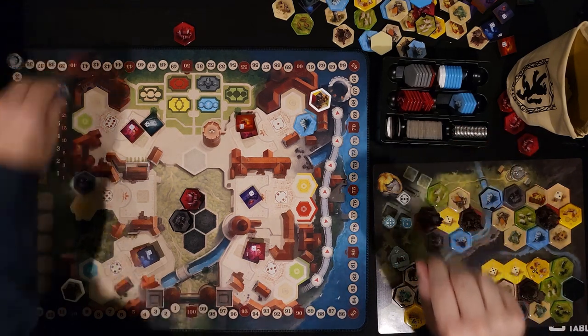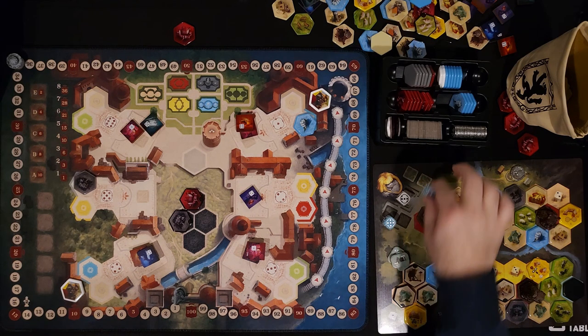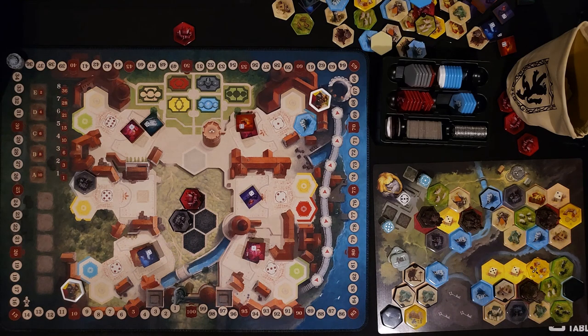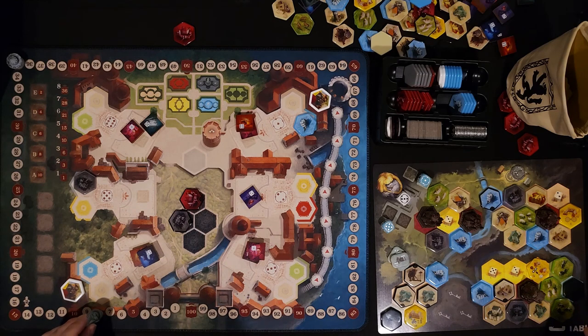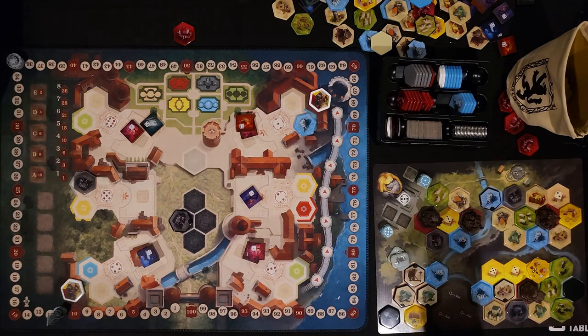That goes there, that comes there, and I get a free action — I'm going to place this here just to finish the color off. For the greens I'm getting six points plus two points is eight. Then I get one two three, and then I have a five — and I get one of these tiles but I can't use them.